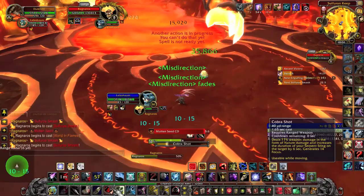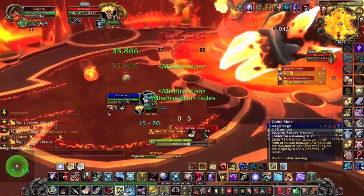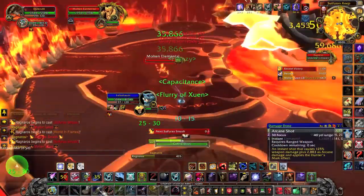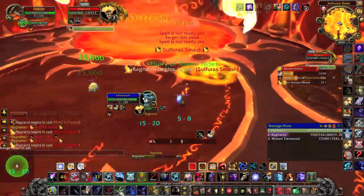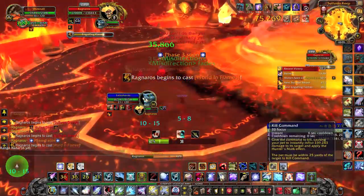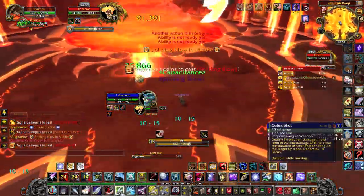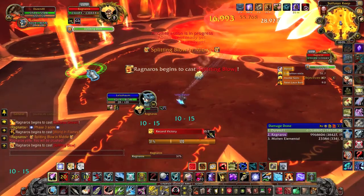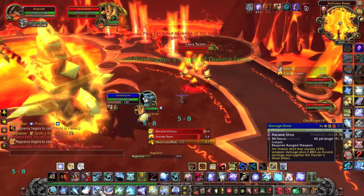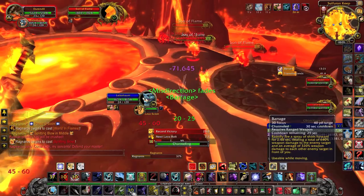Although if you have to, you can do it without the Dire Beast method now that raising your pet takes only a second and a half. Phase 2 will last until the boss reaches 40% health, and then he will start the second transition. Make sure you have both Deterrences up. This transition is the same as the first, except that now you have two adds that you must misdirect to your turtle and kill.